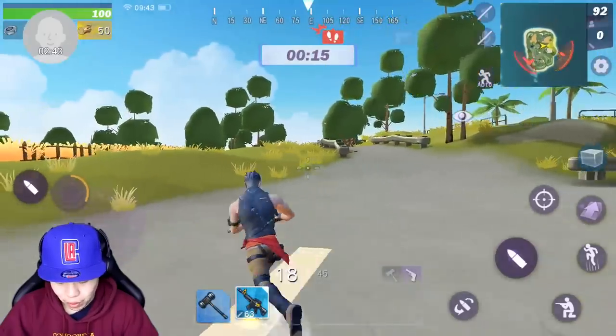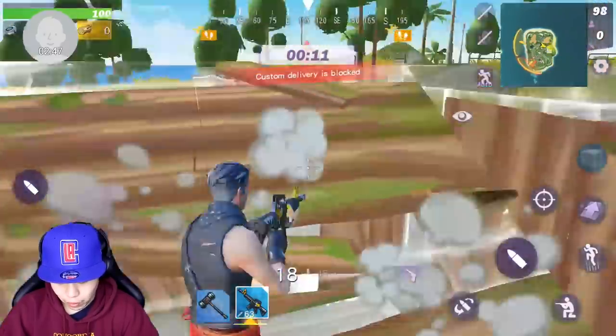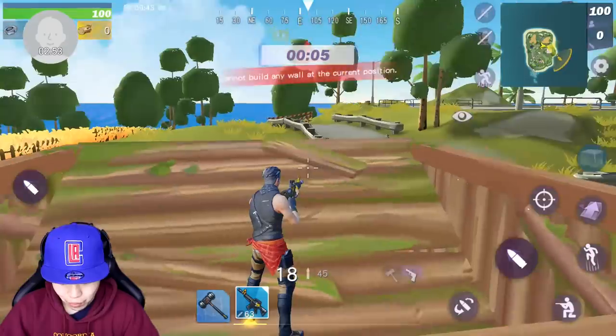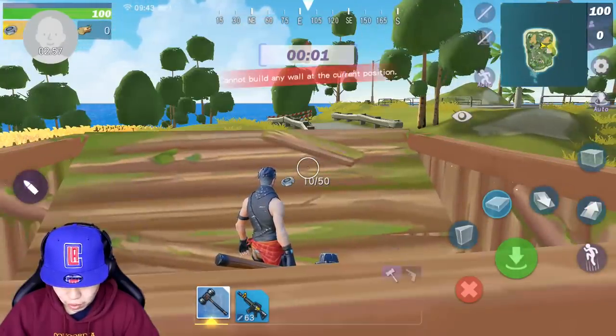Now the cool thing about this is that as you're playing, you can just hit this button right here and it'll build a fort for you right away. So if everyone's trying to gank you, there's a quick build button right here. So if you ever want to build, let's say, a floor here, you can just bang — jump floor.